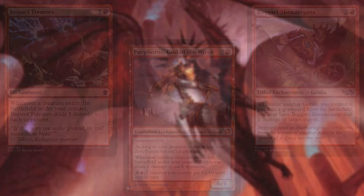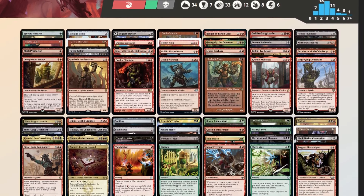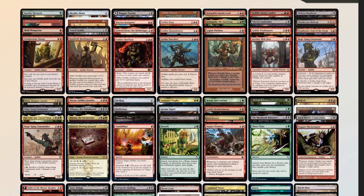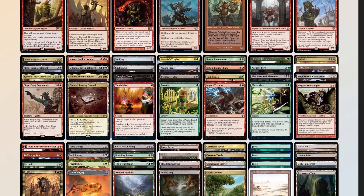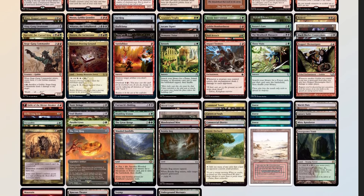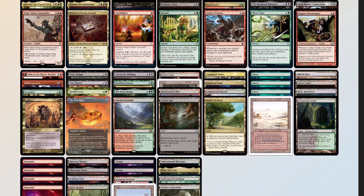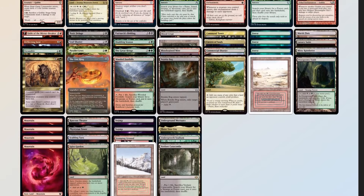Now that we have our decklist, let's compare it to our checklist: 50 mana sources split between 34 lands, 14 pieces of ramp, 1 MDFC, and our commander — right on target. 13 pieces of card advantage, 10 pieces of interaction, 2 board wipes, 2 pieces of graveyard hate in Bajuka Bog and Boggart Trapper, and 1 sudden I-win card in The Meathook Massacre.